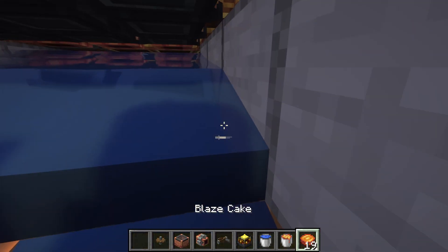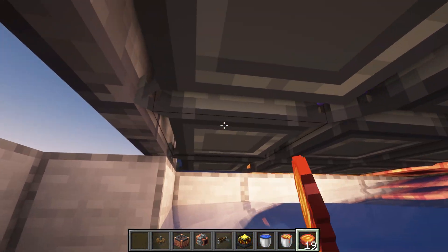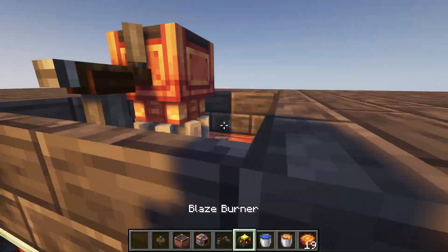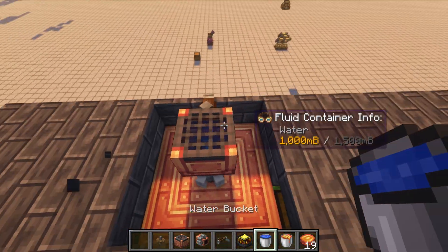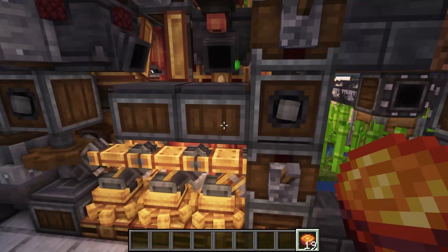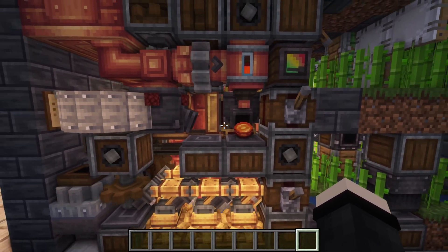Now we're going to break down under the machine and place your blaze cakes down into the blaze burners. Head to the top of your machine and place more water in this container and shoot it into the steam engine. Get your additional blaze cakes and place them here — that will allow the machine to start super smelting.